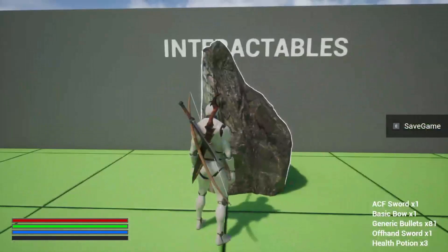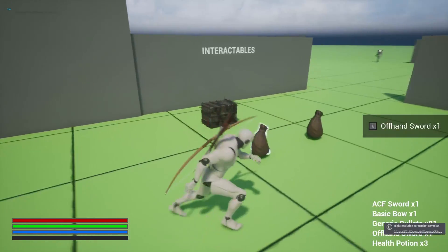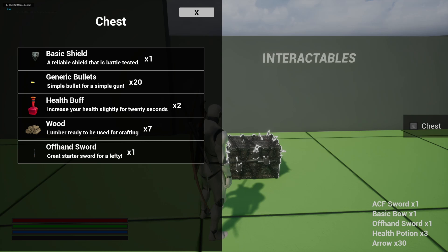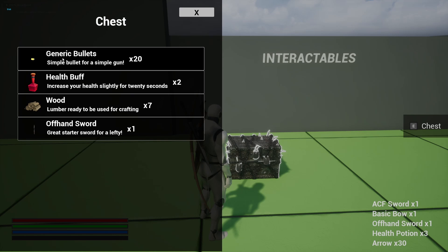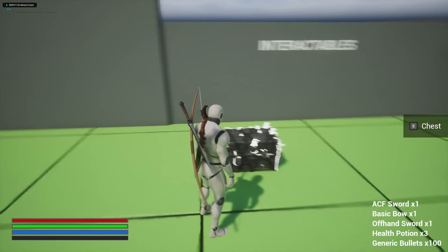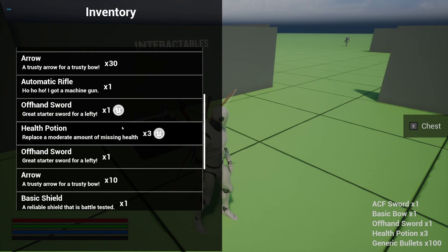We had this before — the interactable. So if I hit E, it'll actually just take a screenshot for now. Arrows and coins. And in the chest, you'll be able to see the thumbnail actually showing up. And I can just click on it to grab it. I have to make sure I don't click escape because that's what I'm used to clicking.